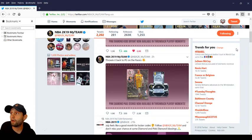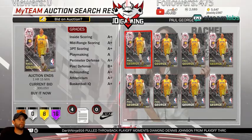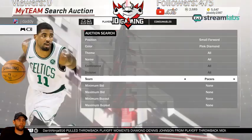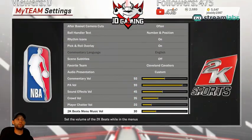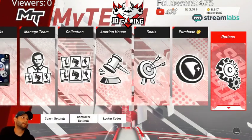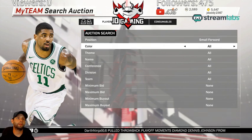Let's go ahead and check out Paul George. Let me turn off the 2K beats - we don't want that. Now we have to search it back up. Small Forward, pink diamond, Pacers - there he is right there.